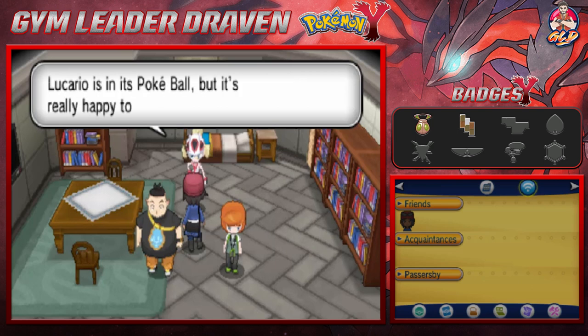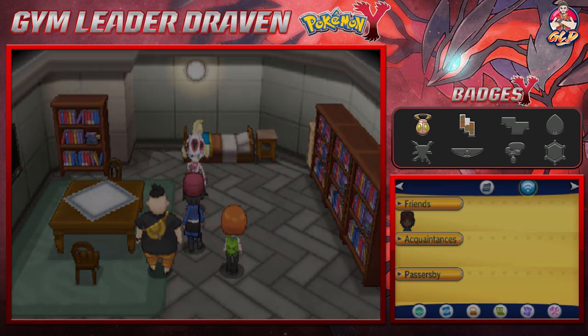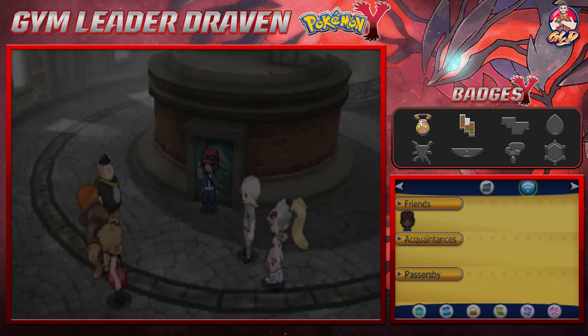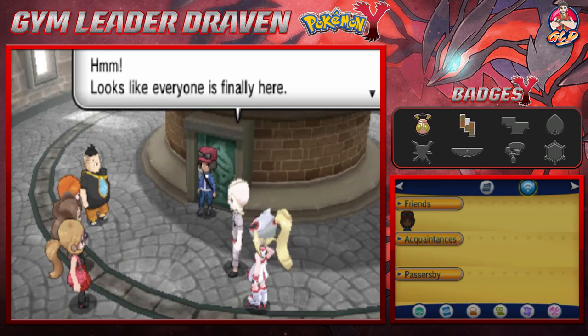We talk to Korrina, who says her Lucario is in its Poké Ball but is really happy to see us. We go to see what's going on. The two female rivals are waiting for us, making the whole group present.